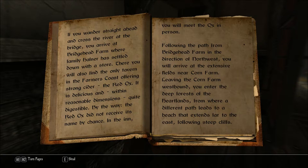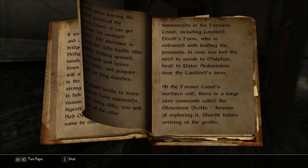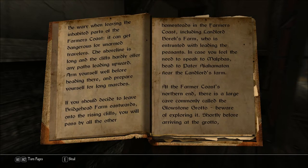Following the path from Bridgehead Farm in the direction of northwest, you will arrive at the extensive fields near Corn Farm. Leaving the Corn Farm westbound, you enter the deep forests of the heartlands, from where a different path leads to a beach that extends far to the east, following steep cliffs. Be wary when leaving the inhabited parts of the Farmer's Coast — it can get dangerous for unarmed travelers. The shoreline is long, and the cliffs hardly offer any paths leading upward. Arm yourself well before heading there, and prepare yourself for long marches.